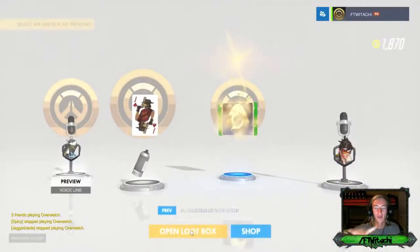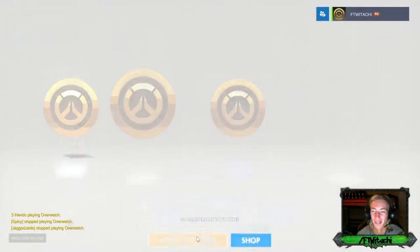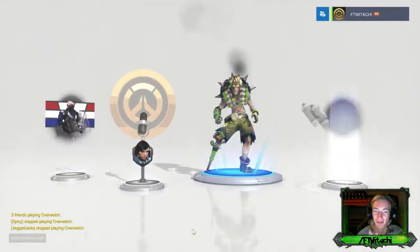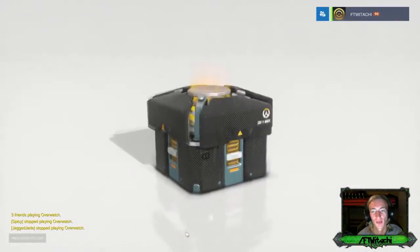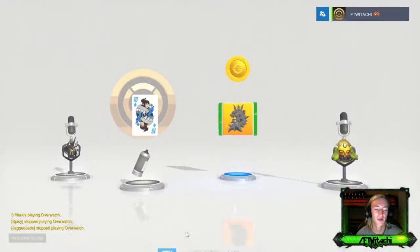Right now we've got: D.Va Cruiser, Cyborg Soldier, Tracer Graffiti, double Lucio, Hanzo Lone Wolf, and golden coins - six legendaries so far. We got a double legendary so hopefully we can get a triple - I've never seen a triple. We've got 30 more crates to go.